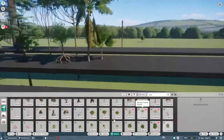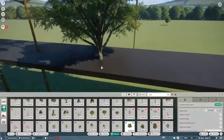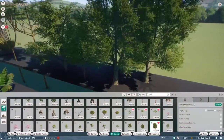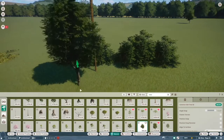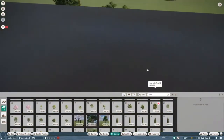Ash tree — oh mama. These are probably my favorite tree in the game because they're so thick and bushy, and you can use them anywhere. You can just stack them up and they make such great green wall-ness. They're perfect. S tier tree — S plus if I had that.